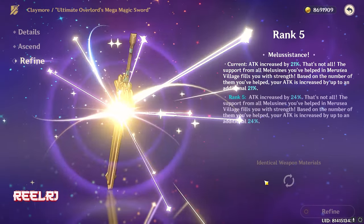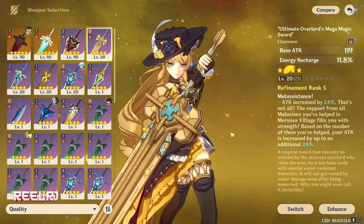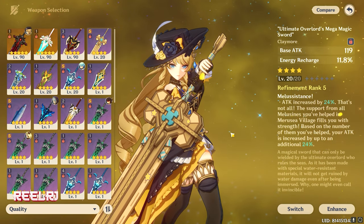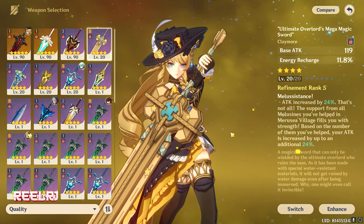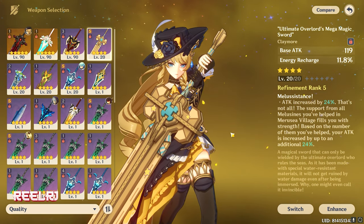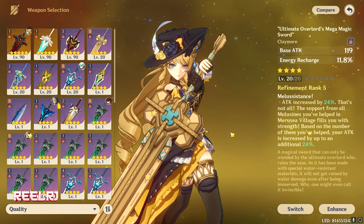On number four we have the Ultimate Overlord's Mega Magic Sword. This sword came with Navia's banner and is also a free event exclusive weapon — if you don't own it, you'll never get it in the future. I'm putting this above the Luxurious Sea Lord for one reason: it gives you 30% energy recharge in addition to the same amount of attack as the Sea Lord at R5 or Wolf's Gravestone at R1. That extra energy recharge makes it a superior weapon for any DPS, support, or sub-DPS character.